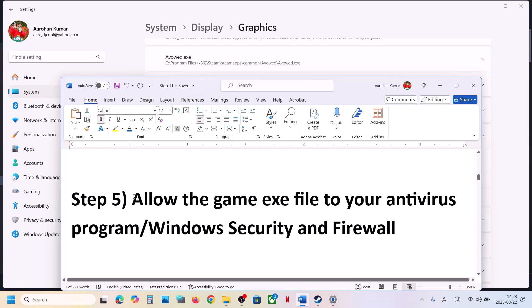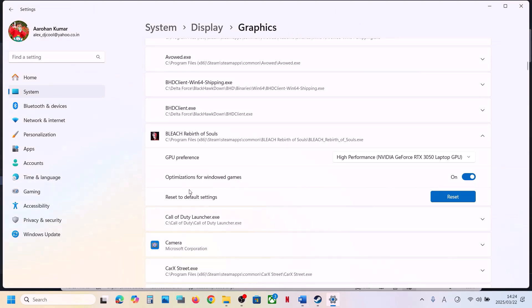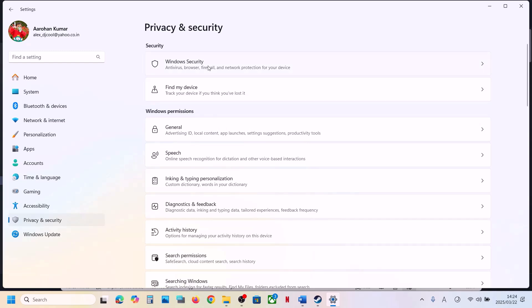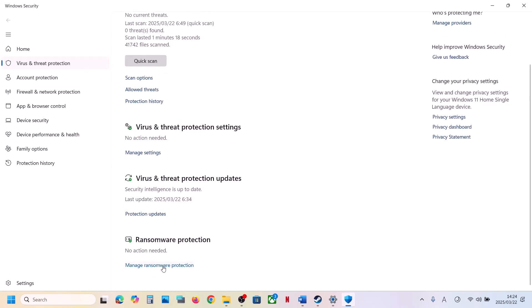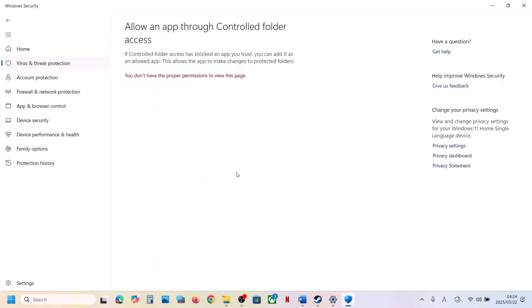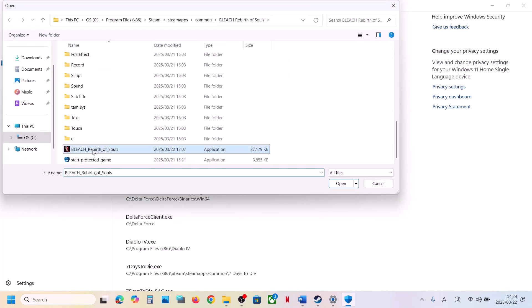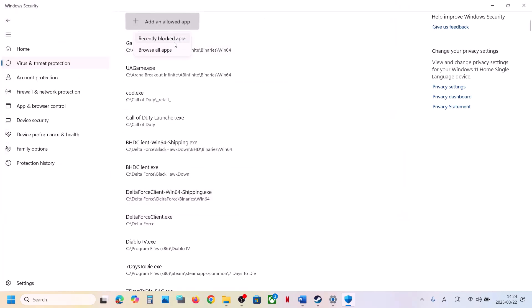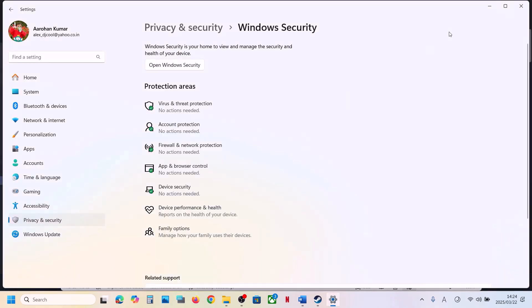The next step is to allow the game EXE file through your antivirus program. If you have a third-party antivirus like Avast, Norton, Bitdefender, or McAfee, allow the game EXE file in that program. If you're using Windows Security, open Windows Settings, go to Privacy and Security (Windows 11) or Update and Security then Windows Security (Windows 10). Click on Virus and Threat Protection, scroll down, and click Manage Ransomware Protection. Click 'Allow an app through Controlled Folder Access,' click Yes, then Add and Allow App. Click Browse, go to the game installation folder, select the game EXE file, and click Open. Do the same for the second EXE file, then launch the game and check.